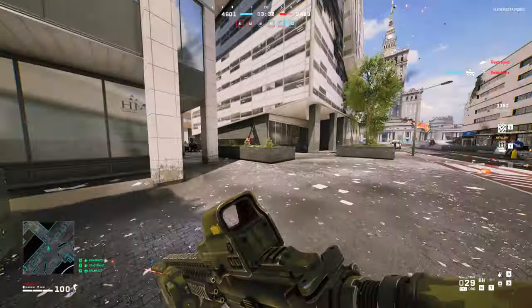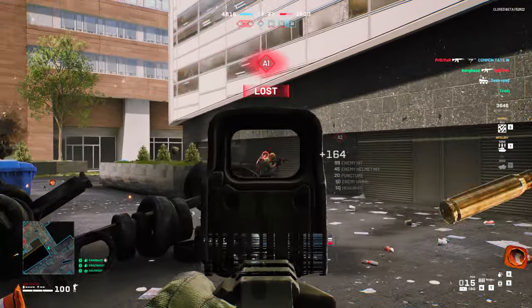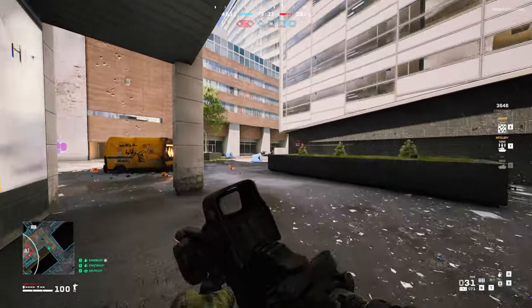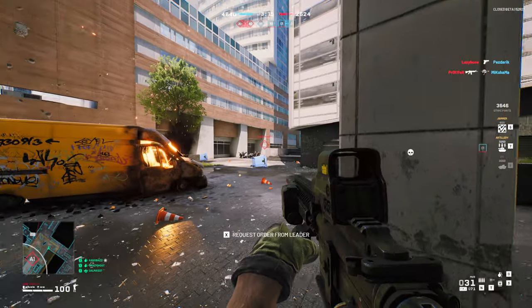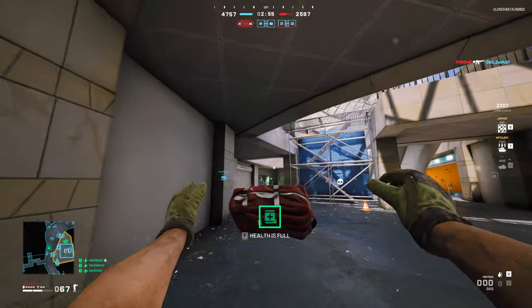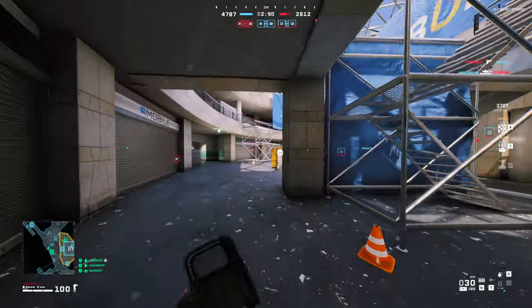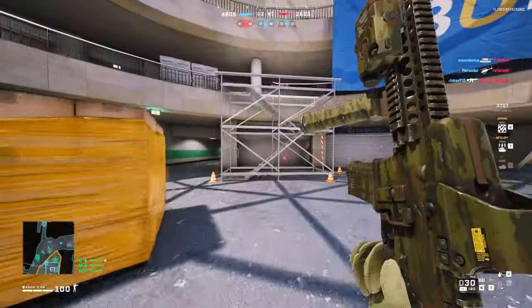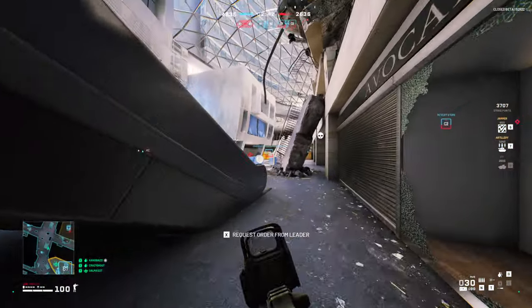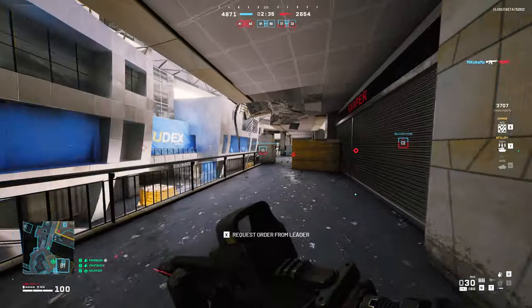I feel like I don't fight on the outside part too much for some reason - I really like the way it looks but I just fight on the inside a lot. It's a really good close range combat zone basically. Okay we're gonna try once again and go for that A2 flag. I feel like the fall damage in this game is a bit much - I just literally dropped like two meters and lost like 40 health; seems a bit excessive.